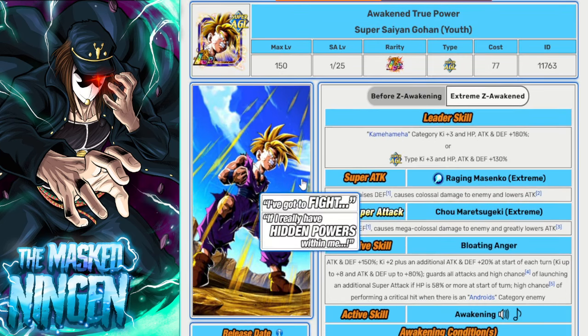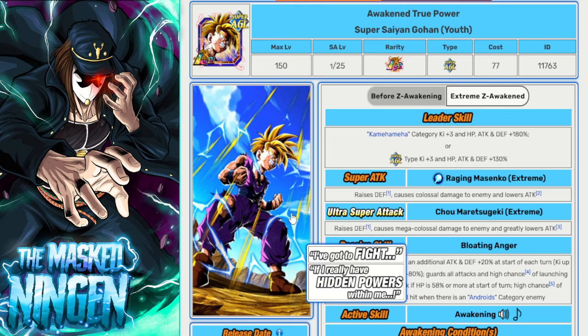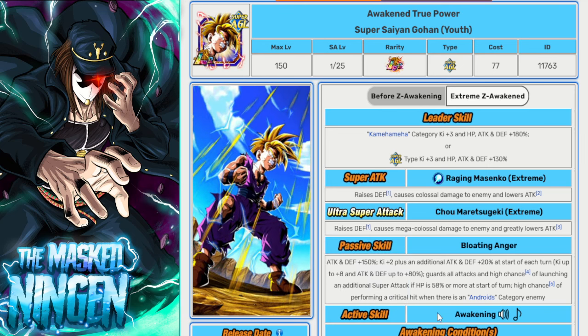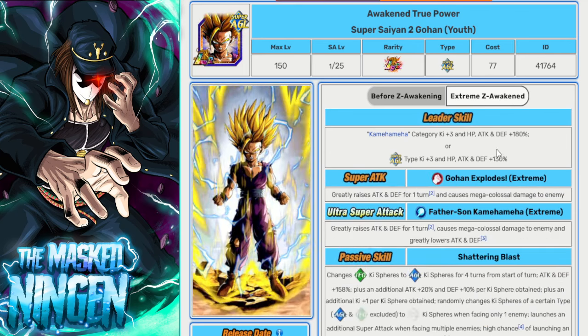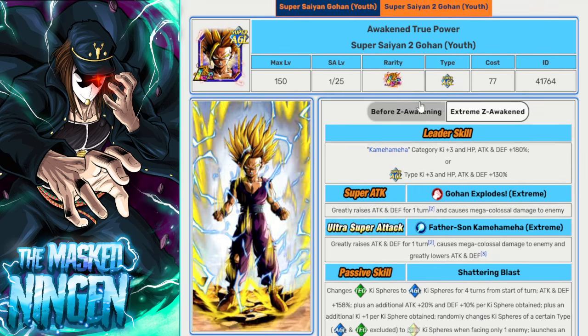Then we have the AGL LR Gohan. Not only is he very good defensively, he's Super AGL so he will do damage. He's the Gohan Youth, which we can use to get the buff for the INT 16. Especially if you want to use the INT Android 16, this guy can be very effective on the team. If you bring the INT 16 or the Super Strike 16 and drop below the HP threshold, Gohan can transform into Super Saiyan 2. With type advantage and the orb-change nuke turn, you'll likely one-shot that phase. Very strong unit.